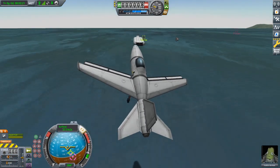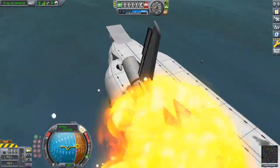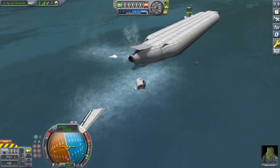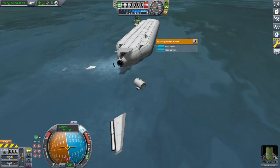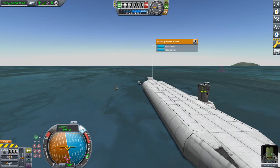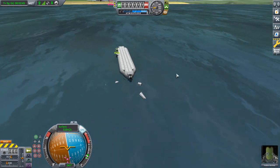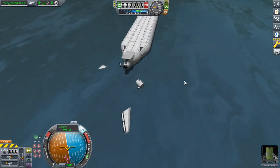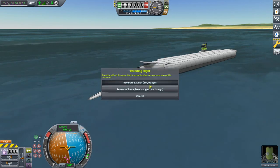Oh no! So close. Pitch up, stall. Well, we at least hit the deck of the carrier this time. This is also part of why I made the deck out of the Mk3 cargo bays. Because crashing that hard into the deck of Mk3 cargo bays doesn't hurt them at all. So you can crash into the deck as many times as you want, have failed landings over and over again, and even if I wasn't reverting the flight, you wouldn't have to worry about it destroying the deck.